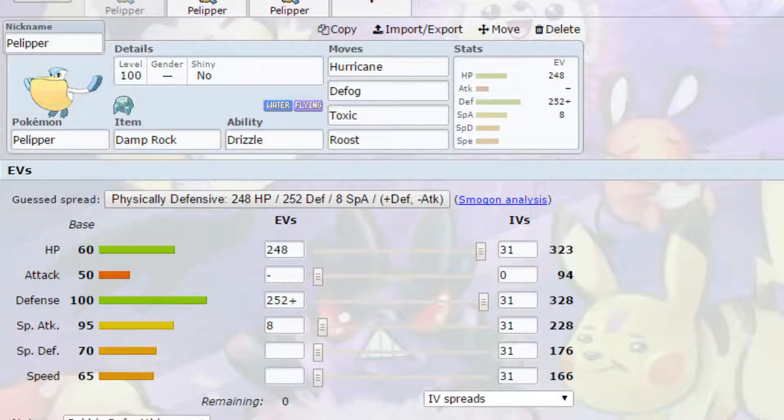Using Defog you've also got Toxic. The idea is to start racking up Toxic damage because Pelipper has a lot of natural bulk, so hopefully that Toxic damage will have a long-term effect on opposing Pokemon — not to mention it can help with switching. And Roost, just to make sure you're keeping your health up, since this is a support Pokemon and you'll want to set up rain multiple times in a match.